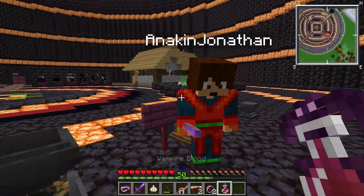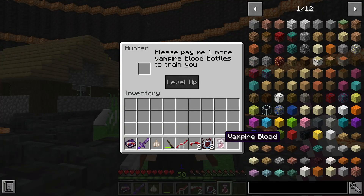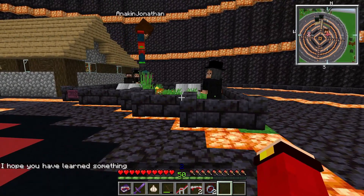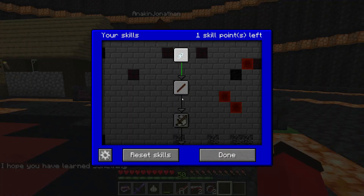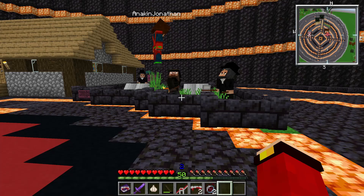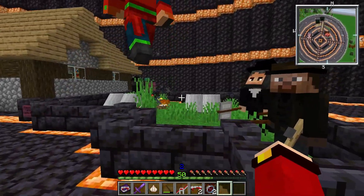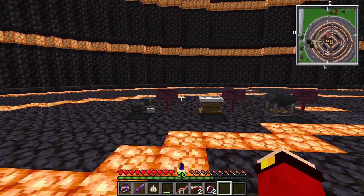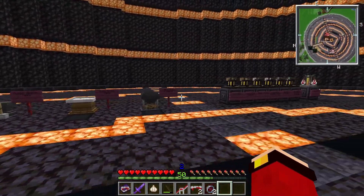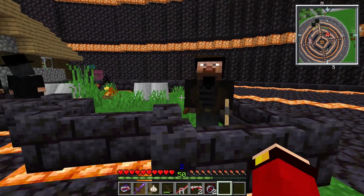Now that you have a vampire blood vial, you can just give it to this guy and he'll level you up. Just in case you don't want to watch part one, you can click P and here you can unlock your skills by left clicking. So we have officially leveled up. By leveling up, you have a few perks. I'm going to go over them once I start leveling up. You want to level yourself up to level five with these guys.